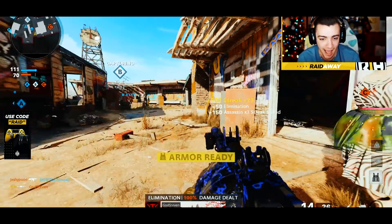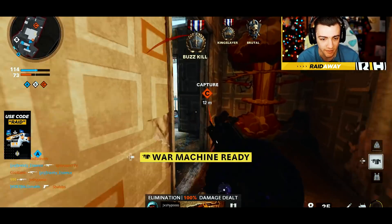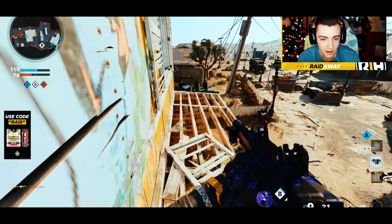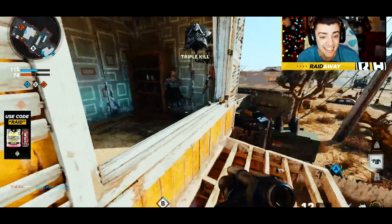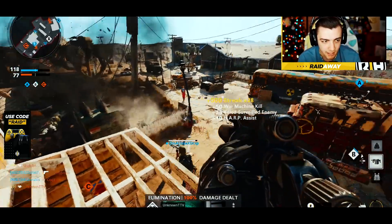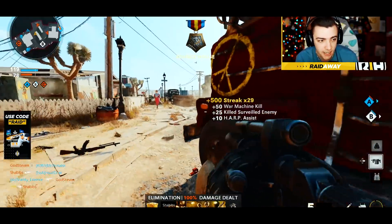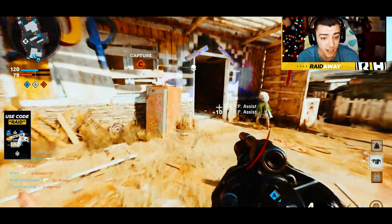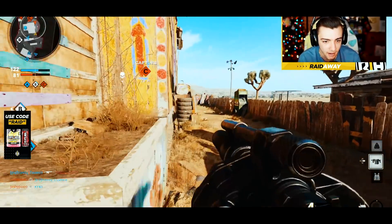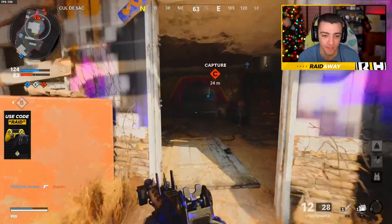Let me know in the comments section what past DLC weapons you guys want to see come to Black Ops Cold War. Oh my god, I'm on a 25 — wait, there's someone upstairs — I'm on a 26! No way, I have a War Machine and we're on 26, is this the nuclear? We're gonna flip spawns. We got a guy right here — let's go, 27 with the HARP. Got him. I'm on a 29 — I'm one off the nuke. They have spawn protection, we gotta wait, this guy's coming around right... come on, come on — yes, nuclear!